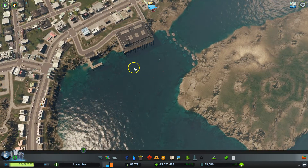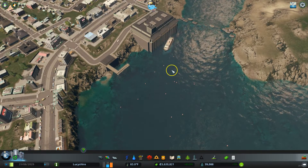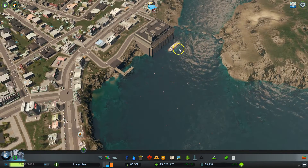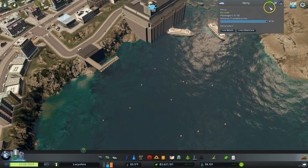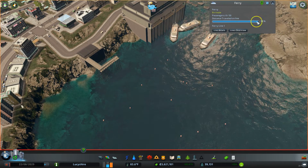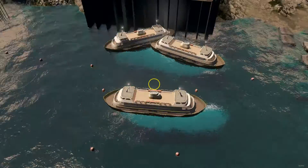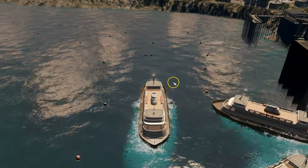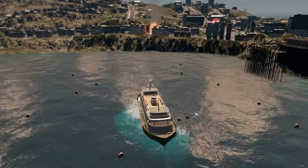So now we have a ferry line and we should see some ferries come out of here. There they go! So that's all we have to do to set up a ferry line. We can follow this ferry and watch him go by — you can see he'll turn and come in here.